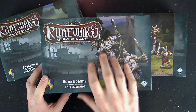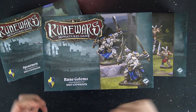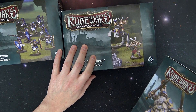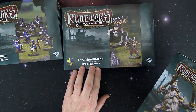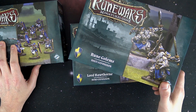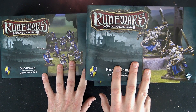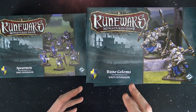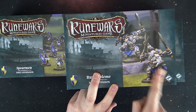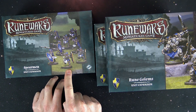First up, we've got the Rune Golems unit expansion set. This one's a little pricey — it's $34.95. The Spearman unit expansion is $24.95, and the brand new Lord Hawthorne Hero expansion is $24.95 as well. These two units did come in the starter, and you will get alternate sculpts in these box sets. Here's the existing Rune Golem that came in the starter, and this is the alternate sculpt. There are also some alternate Spearman sculpts in here.